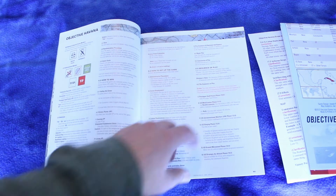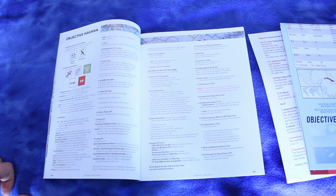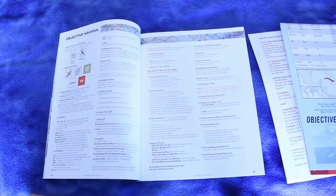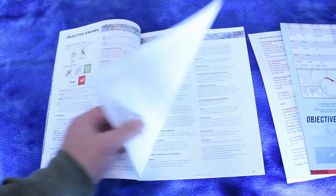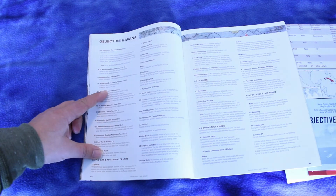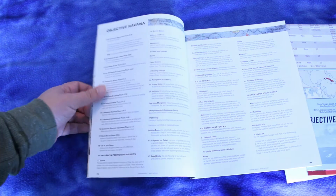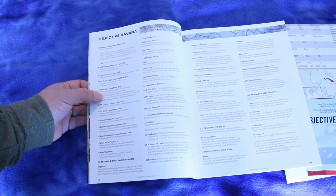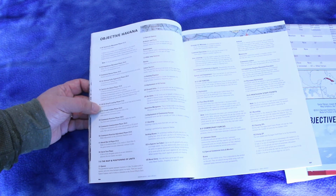The sequence of play includes: Pentagon Staff Points phase, US Mobilization phase with reinforcements and refit, US Unconventional Warfare phase, US Staging phase, US Ground Movement phase, Strategic Air Attack phase, US Tactical Air Movement phase, and US Amphibious Movement phase. Then Communist Reveal phase, Air Defense and Air Superiority phase, and Tactical Air Attack phase.